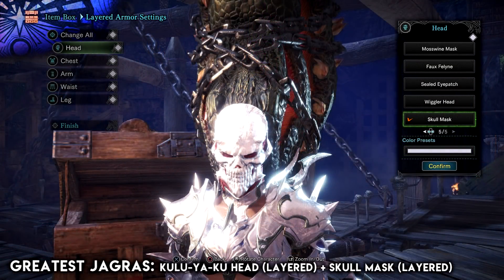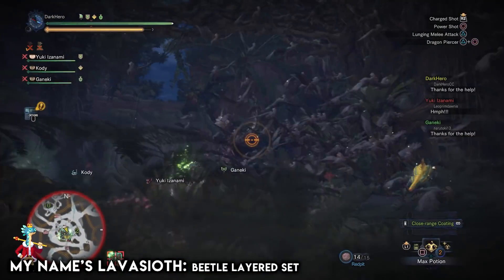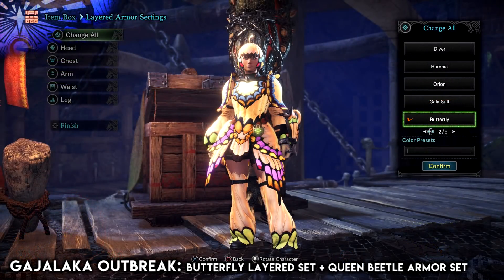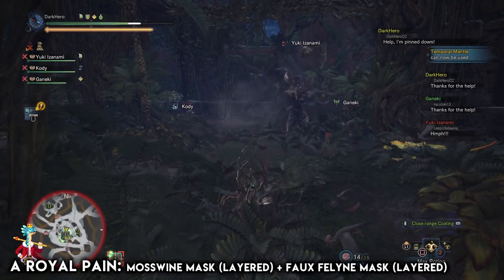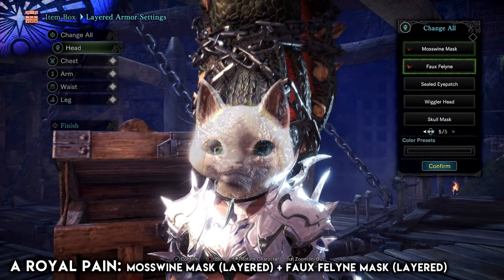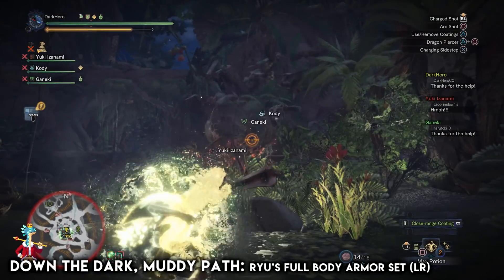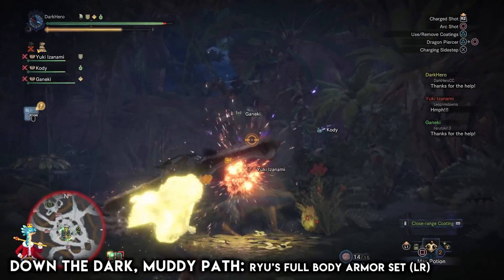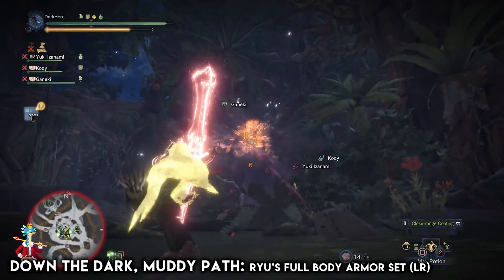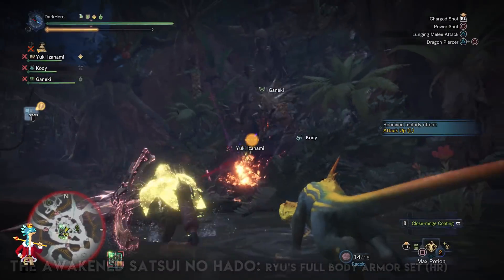If you also want the Kulve Taroth layered armor then you will need to complete the Greatest Jagras event quest as well. For the Skull Mask layered armor you'll also need to complete the Greatest Jagras event quest. For the Beetle layered set you'll need to complete My Name is Lavasioth. To get the Butterfly layered set as well as the Queen Beetle armor set you'll need to complete the challenge quest Gajalaka Outbreak. Completing the Royal Pain event quest will allow you to get the Mosswine Mask and the Faux Feline Mask as layered armor pieces.